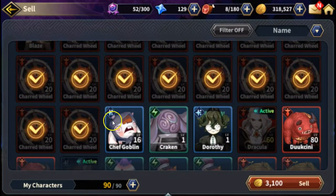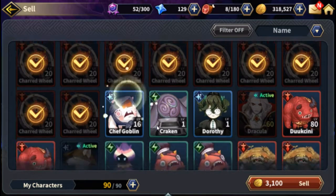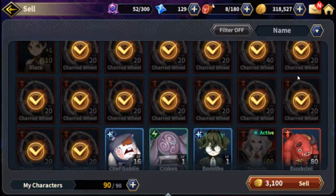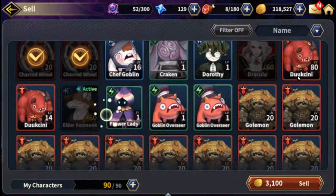You never want to sell any character that is unique — one you only have one of, or even two of potentially. A character like the Duke Coquelin is actually a unique character that you get from story quest rewards and via farming other missions. He's not a common character; you'd have to summon him to get him, so keep him.